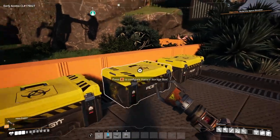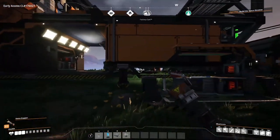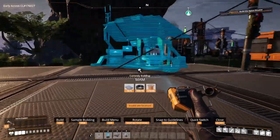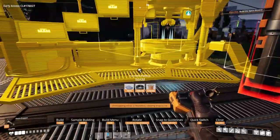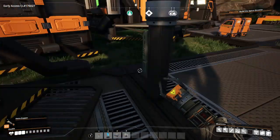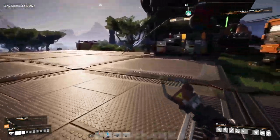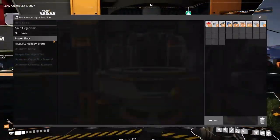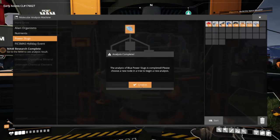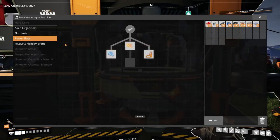Yeah, we do have a blue power slug - that's just extra storage. So we have a blue power slug. I'm gonna get the MAM down somewhere over here and let's start working on it. Placing it right here on the edge - bam, there we go. Power shards is what we are trying to go for, so let's grab one of these power slugs and research this. Start research - only three seconds for this one. Recipe unlocked!